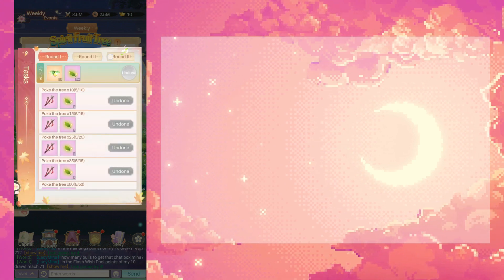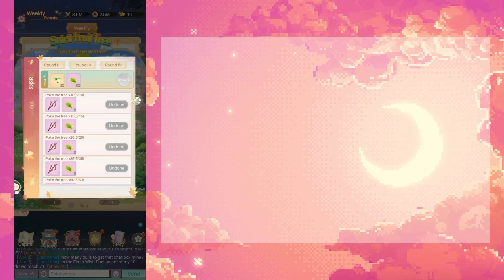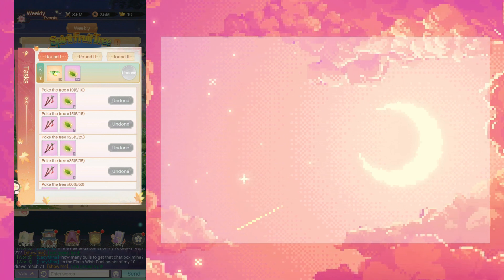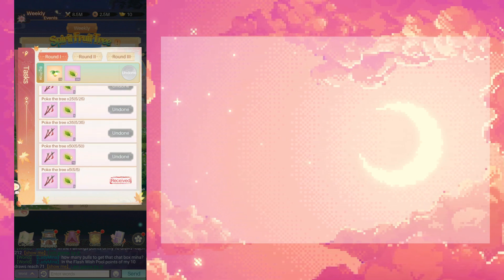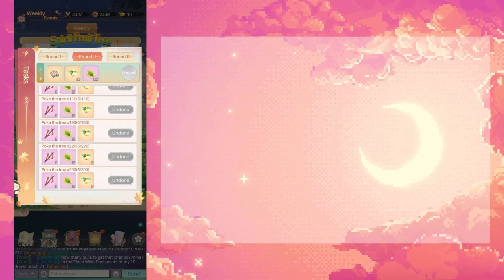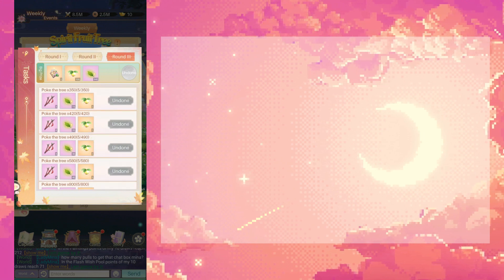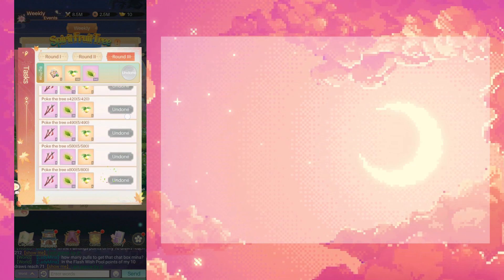My tasks have finished, so you have a series of rounds for both tasks and exchange. Starting with the tasks: if you poke the tree a certain number of times you get more pokes. In round one you get a total of six pokes. In round two you get twelve pokes. In round three you get twenty pokes.